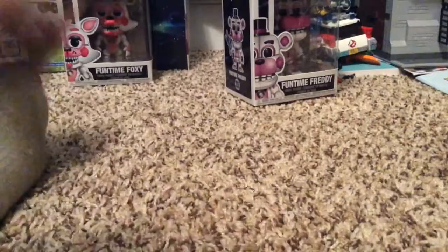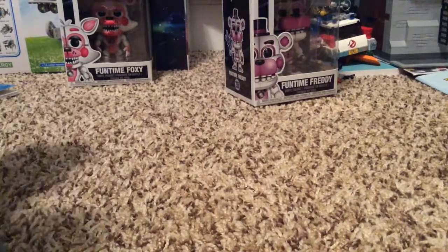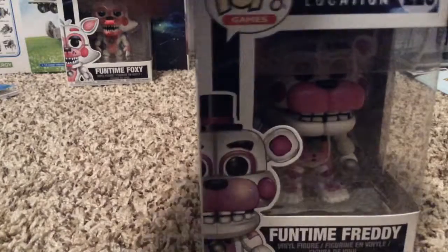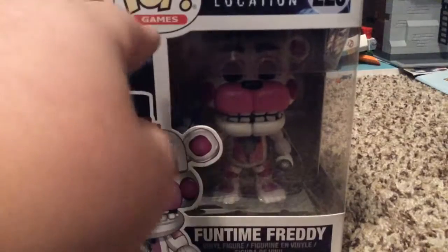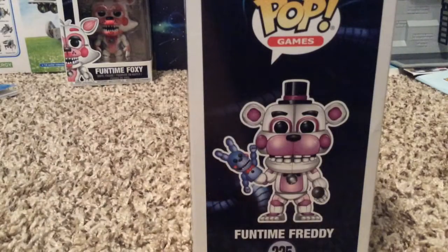Let's put it back here with my other Pop figures, because I have some hidden back there for next video. Then here is Funtime Freddy — the moment we've all been waiting for! You can see Funtime Freddy right there, and then it says Funtime Freddy down at the bottom, and then Pop Games, and then it says Funtime Freddy Sister Location 225. Pop Games — Funtime Freddy 225.